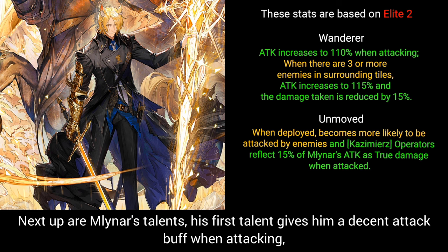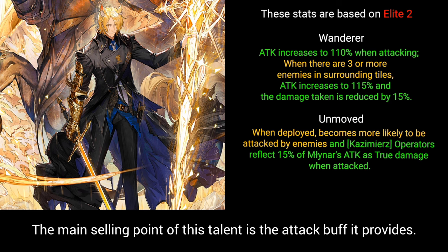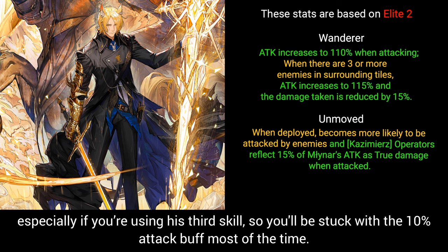Milner's first talent gives him a decent attack buff when attacking, and if there are three or more enemies near him, the attack buff is increased slightly and Milner gains a small damage reduction. The main selling point of this talent is the attack buff it provides. However, situations where there are three or more enemies near Milner during his skill activation are quite rare, especially if you're using his third skill, so you'll be stuck with the 10% attack buff most of the time.